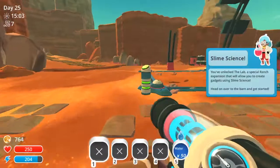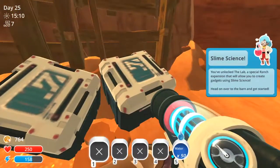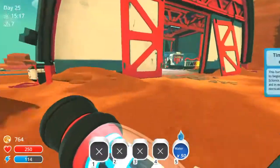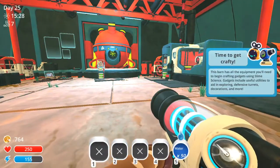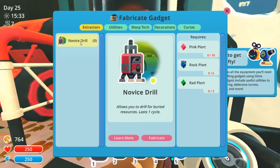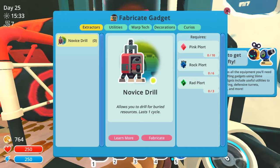Maybe the gadgets will let me unlock the treasure pods. Time to get crafting! The slime refiner is not here. Need to begin crafting gadgets — slime science covers useful utilities that aid in exploring, defense and turrets, decorations and more. E to activate. Novice drill — 10 pink. Fabricate extractors for buried resources. Warp tech, decorations — we can only do this, so we need 10 pink, 6 and 3 rads. I mean, we got that.